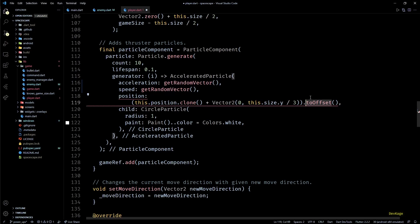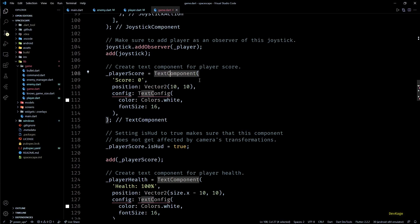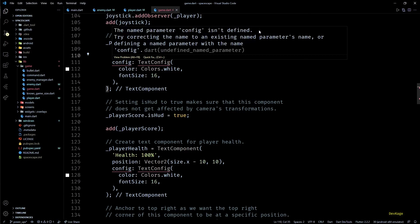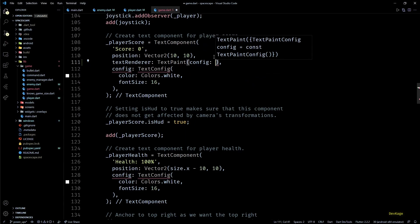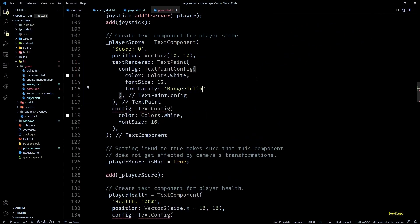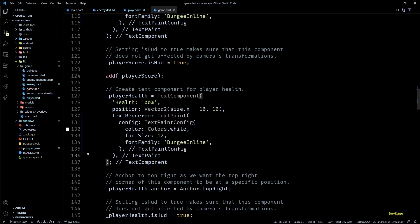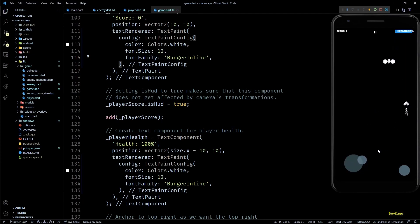The final breaking change to fix is the config property of TextComponent. In game.dart, the player score and player health text components show an error because config is now moved inside TextRenderer. To fix this, I'll use the textRenderer property to specify a TextPaint, and inside that TextPaint specify config using TextPaintConfig — setting color to white, font size to 12, and font family to Bungee Inline. I'll copy and paste the same textRenderer for the player health component.